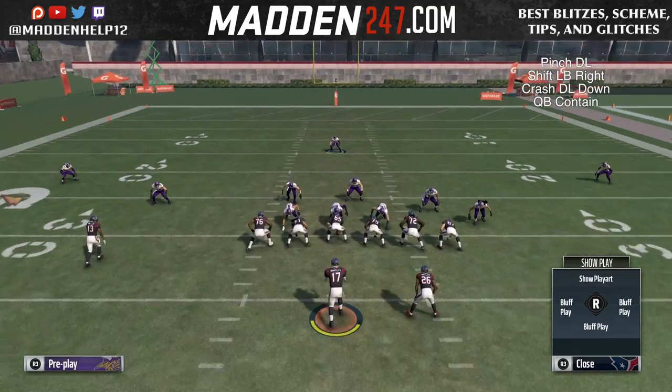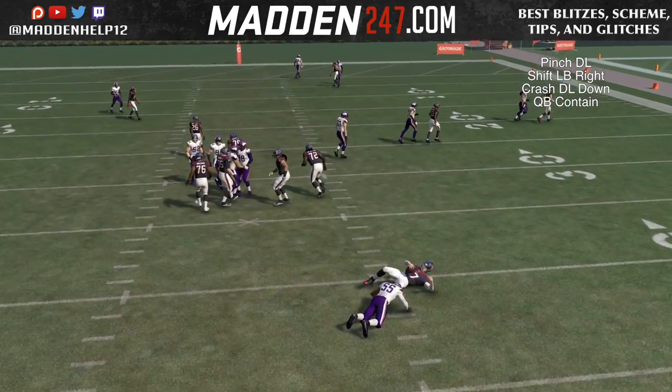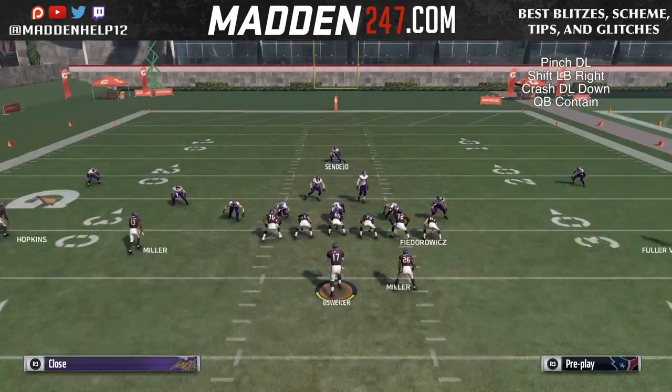You see we're blocking the running back, blocking the tight end, and we're still getting guys coming free. If you do press, make sure you shade outside so you don't get beat over the top.